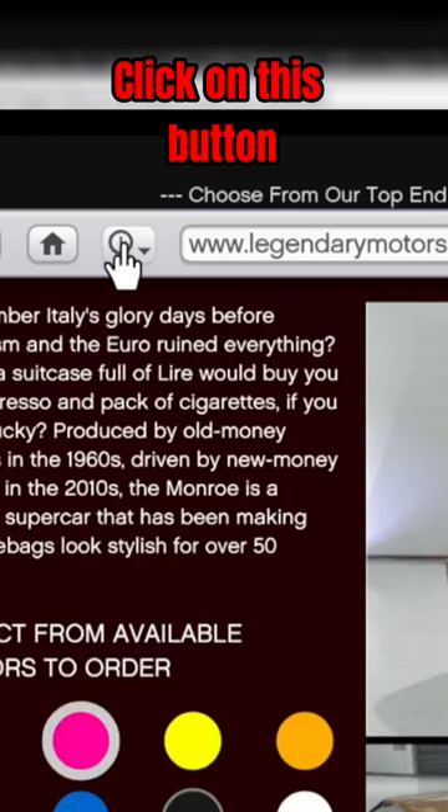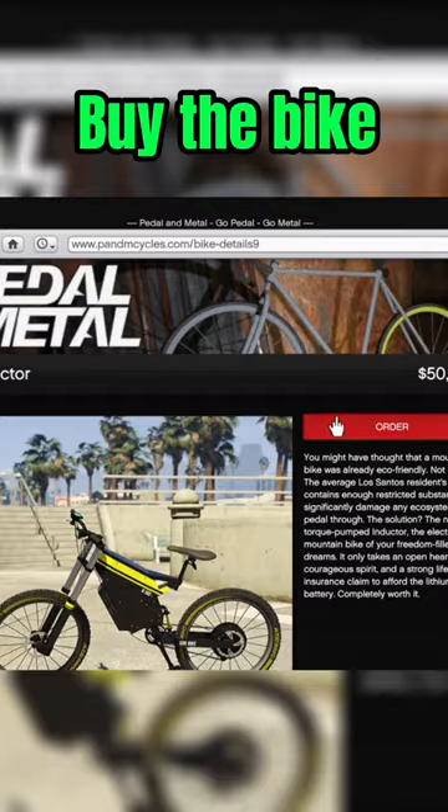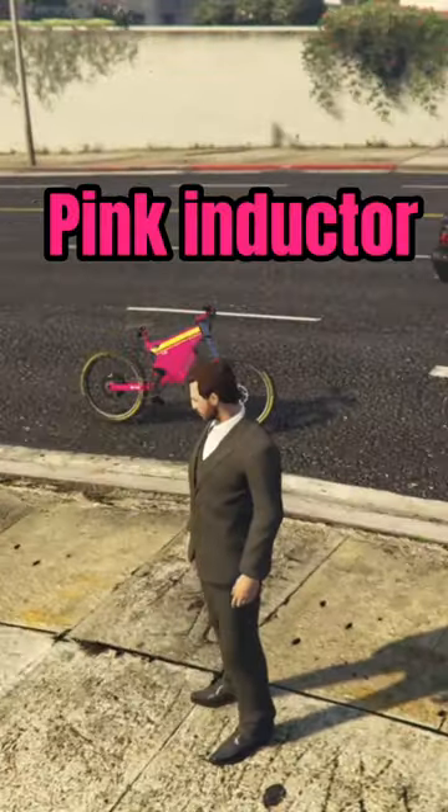Once you select a color, go to your search history, Pedal and Metal, buy the bike — it is done. There it is, my pink Inductor.